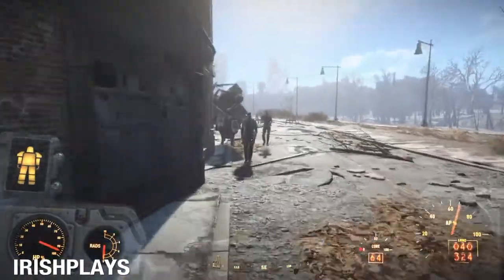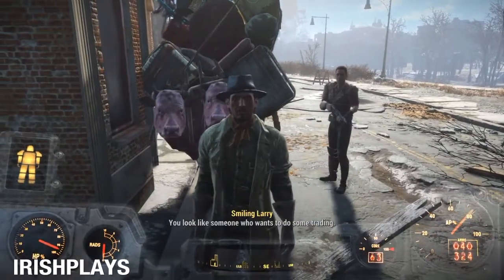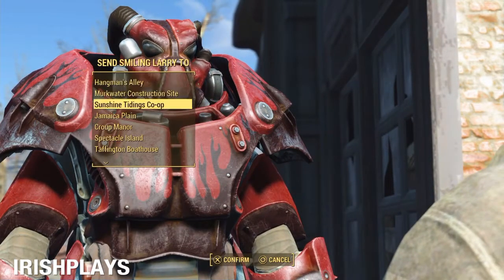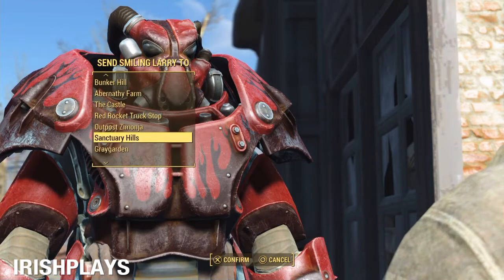You just want to approach him — don't shoot him. He will ask you to trade, and you could barter here, but what you want to do is ask him to work with you and bring him straight to whatever settlement you want.